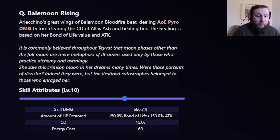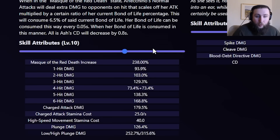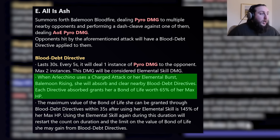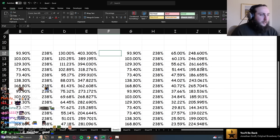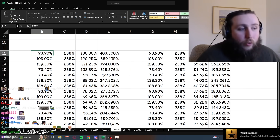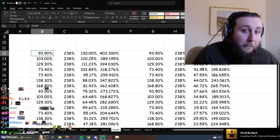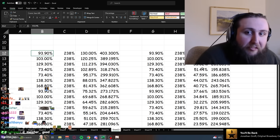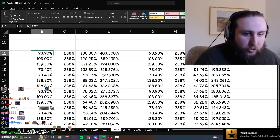On top of that, clearing bond of life means you lose your Mask of the Red Death, since it requires bond of life at or above 30%. Once you clear it, it's gone. To get it back, you have to use your skill and then use a charge attack — but if you use skill into charge attack without letting it cook, you only get 65% instead of 130%, which means you lose about 40% of your damage.